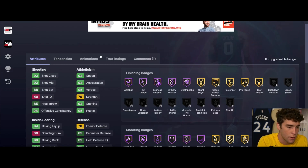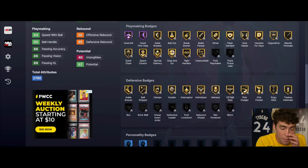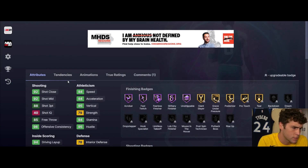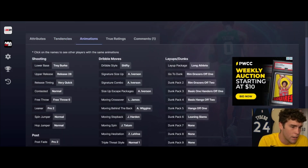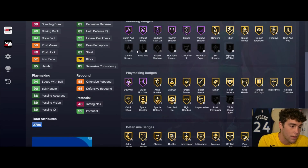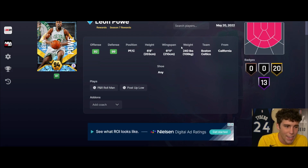Ronald Murray up next - 6'4", 6'10" wingspan, out spots from four to five plays from the arc. 13 Hall of Famers, 39 on gold, decent three ball, good driving dunk, 94 speed, 93 lateral quickness. Defensive badges are okay. Quick first step, shooting looks pretty solid. Tendency wise solid across the board. Tray Berg base on very quick, comes with shifty dribble style. For a free card, Ronald Murray is more than usable.